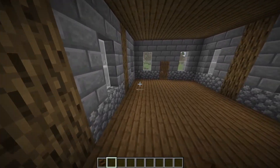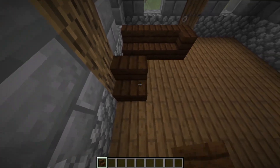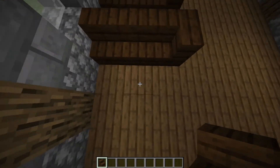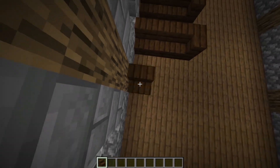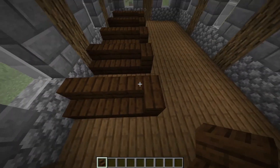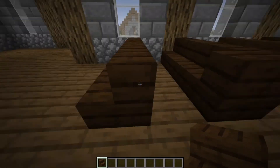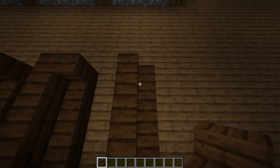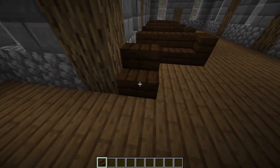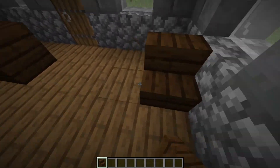Moving on to the pews, we're going to take some dark oak stairs and just add them in like this, all the way up through this front section. If you'd like to make them seem a little more roomy, you could go like this and then add a sign on the side. I just preferred how this looked. We're going to leave this last block because it doesn't look good pushed up against the wall. Let's go to the other side.